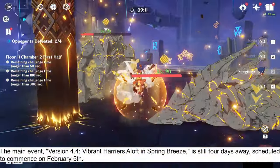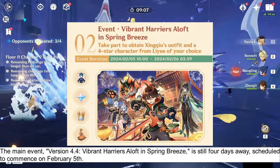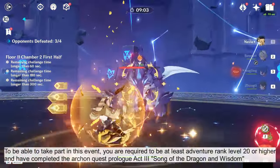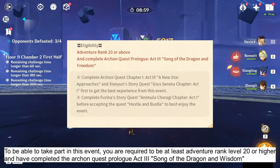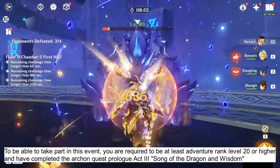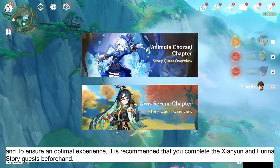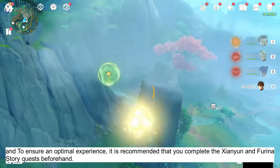The main event for version 4.4, 'Vibrant Harriers Aloft in Spring Breeze,' is still 4 days away, scheduled to commence on February 5th. To take part in this event, you are required to be at least Adventure Rank Level 20 or higher and have completed the Archon Quest Prologue Act 3, 'Song of the Dragon and Wisdom.' To ensure an optimal experience, it is recommended that you complete the Sien Yun and Farina story quests beforehand.